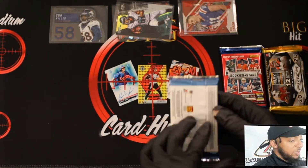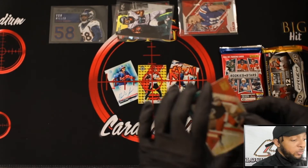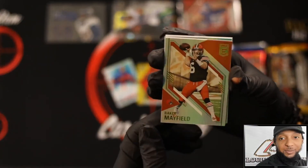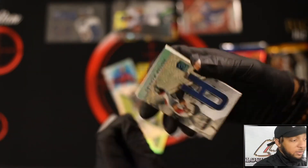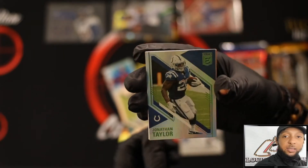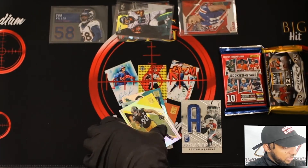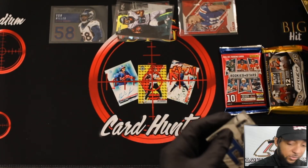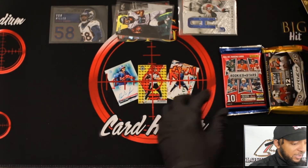Now the Team All — I'm looking forward to getting in here. I call myself the Team All Monster, let's see if I live up to that moniker. Baker Mayfield, Miles Sanders, Peyton Manning Spellbound — that's numbered to 349 — Jonathan Taylor, TJ Watt. Nothing really juicy, but we did get a Peyton Manning numbered to 349. I've been getting a lot of Peyton Manning numbered hits lately.